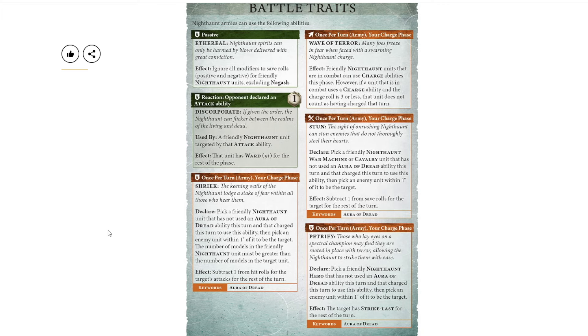Let's talk about the three Aura abilities in order: Shriek, Stun, Petrify. Every single one is only once per turn and happens in your charge phase. Pick a friendly Nighthaunt unit that hasn't used an Aura of Dread ability this turn and that charged this turn, then pick an enemy within one inch. The number of models in your friendly unit must be greater than the target unit. The effect of Shriek is subtract one from hit rolls for the target's attacks for the rest of the turn — potent, but you're not getting it every time like before.